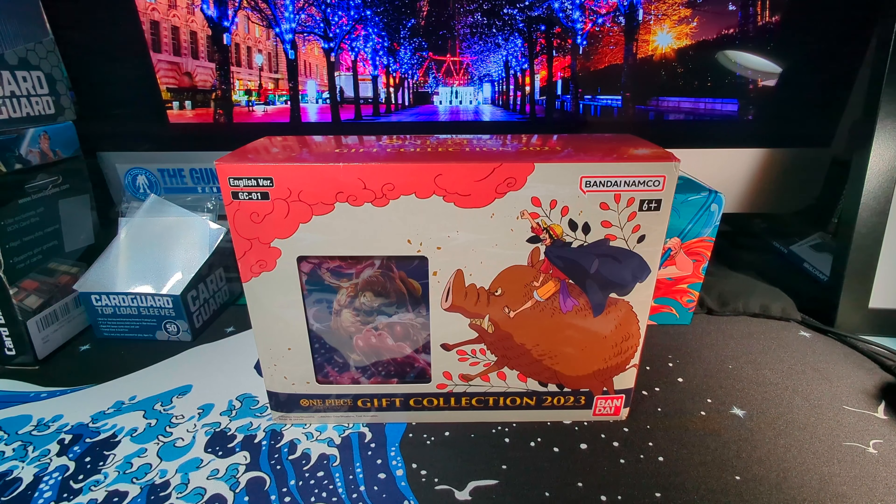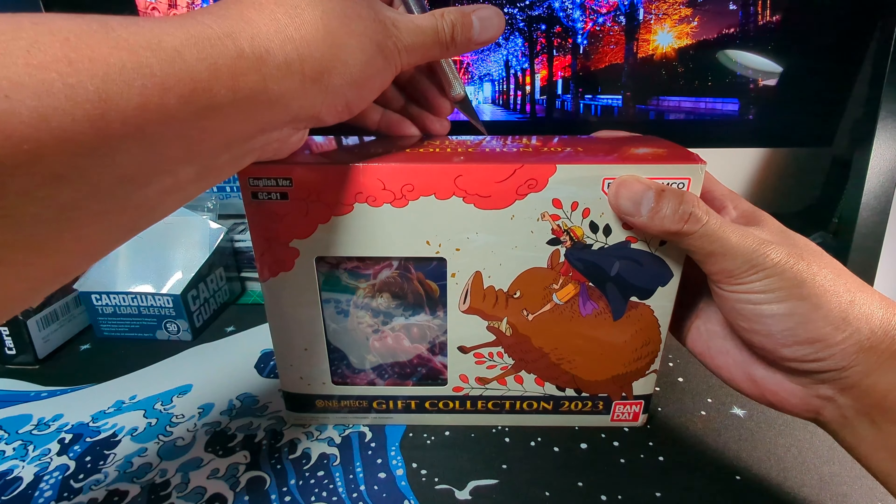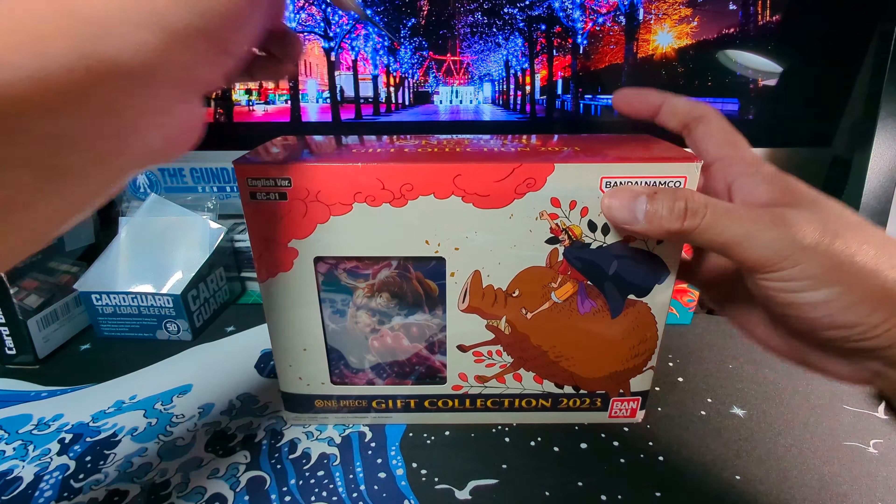What's going on, friends? Thanks for joining me for another episode of Wild Boar's Rip. Today I'm going to be unboxing my second box of the One Piece Gift Collection GC01. For those of you who are Kansas City fans, the Super Bowl just finished, so a lot of you must be excited right now, such as myself. All right, let's get to ripping.